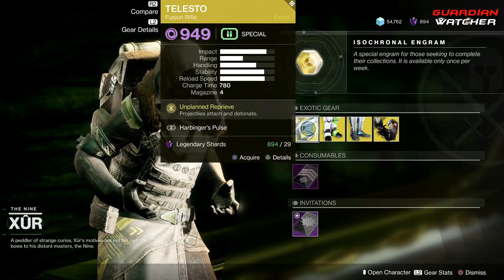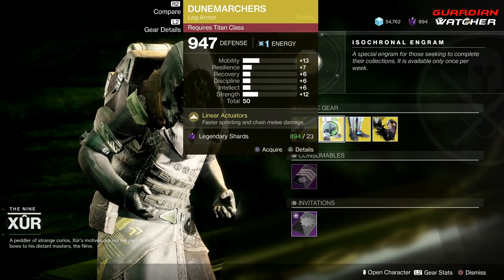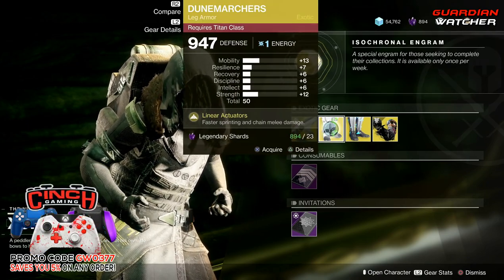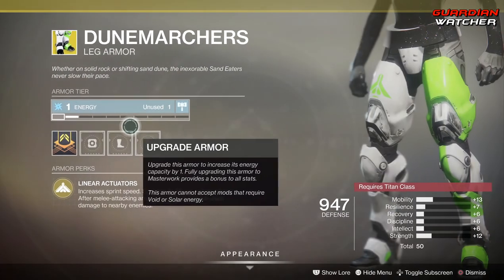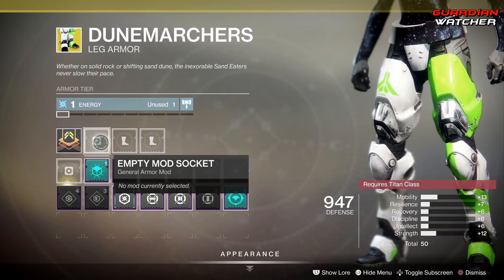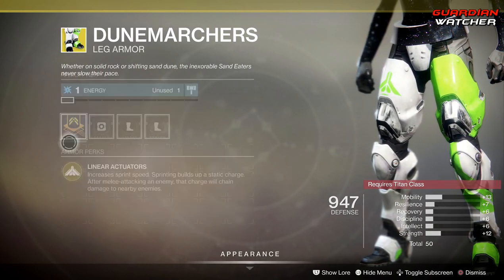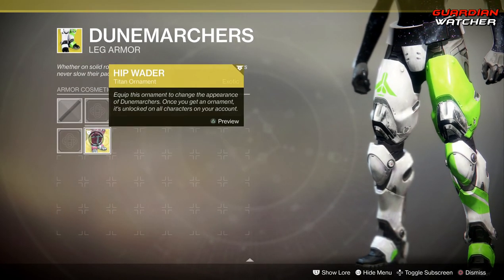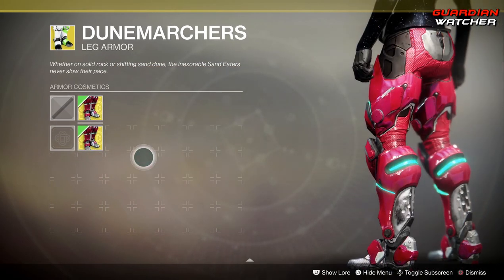If you guys don't know what a tier scale is, I will put it in the description box below. Next we have the Doom Fang Pauldrons — the perk on this is Linear Actuators, which gives you faster sprinting and chains melee damage. You can put whatever mod you have on it, and it does have an ornament called Hip Waiter.